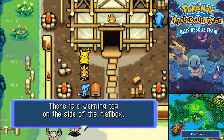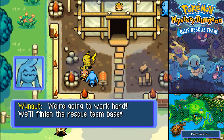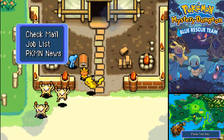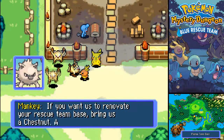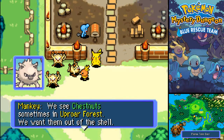There is a warning tag on the side of the mailbox. We're going to work hard and finish the Rescue Team Base. Apparently the monkey needs peel chestnuts, so if I go to the Uproar Forest we could find some. That's good to know.